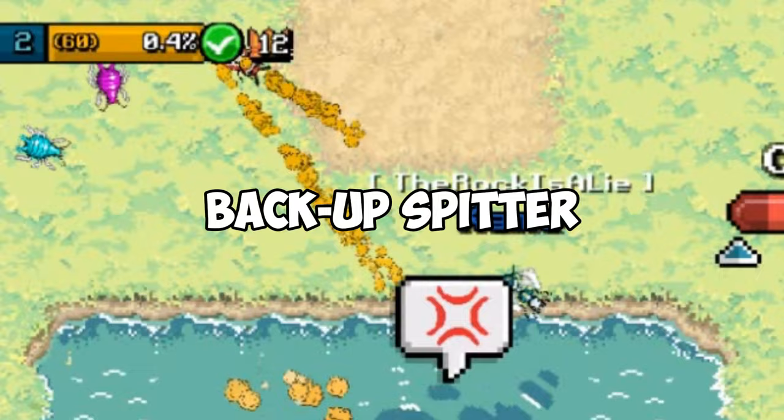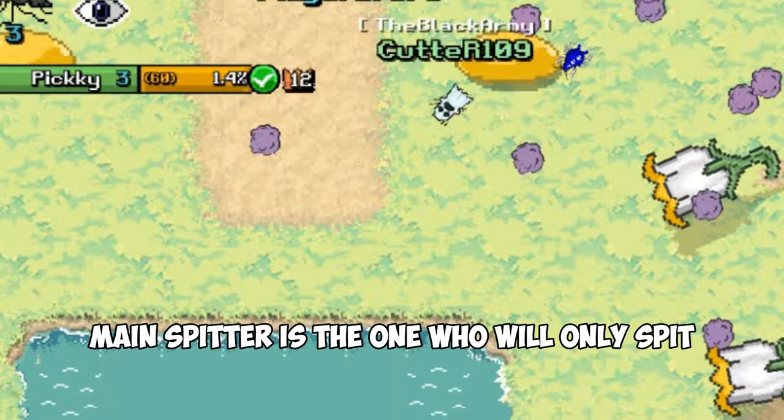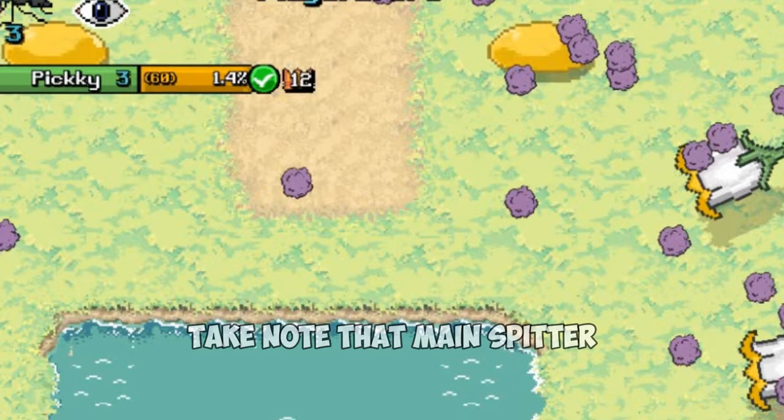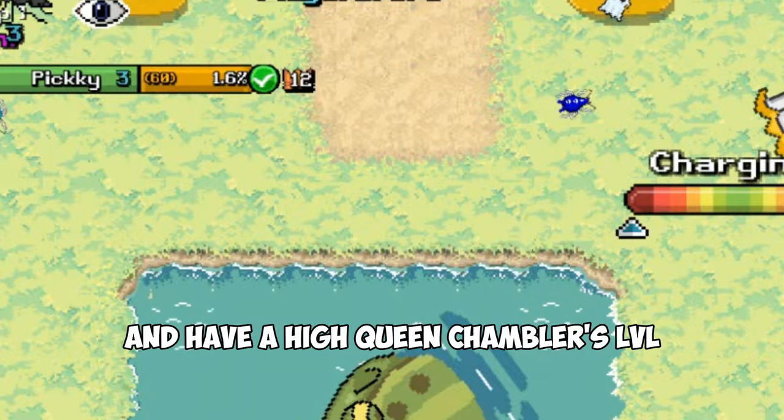Attackers are six people who do the shooting. Main Spitter is the one who will only spit to decrease the frog's defense, because to do damage to the frog, the defense bar must remain below 50%. The Main Spitter must be a really reliable person and have a high Queen Chambler's level. If this person dies, all of you die.